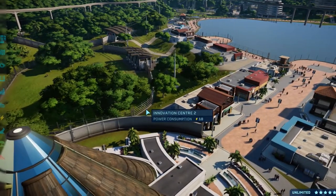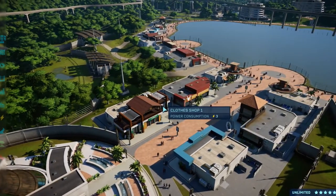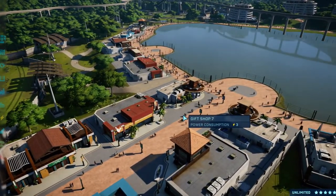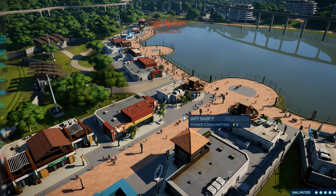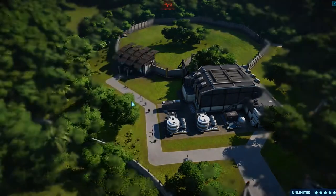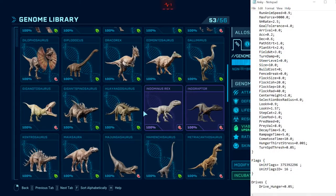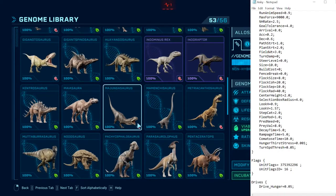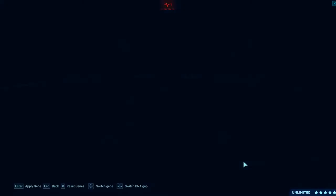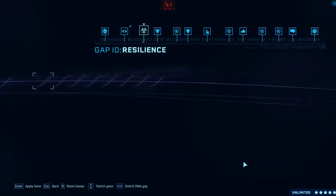What makes Jurassic Park Operation Genesis better than Jurassic World Evolution in my eyes is that when you place dinosaurs on a map they feel alive. In JPOG there's a setting in the stats that basically controls dinosaurs being in a herd of a certain minimum and maximum, and also how far they need to be from their herd leader before they turn around and come back. This creates interesting mechanics where they won't just wander endlessly.